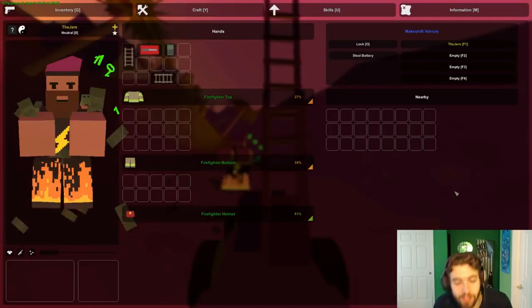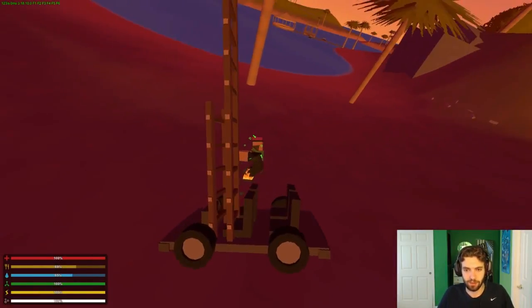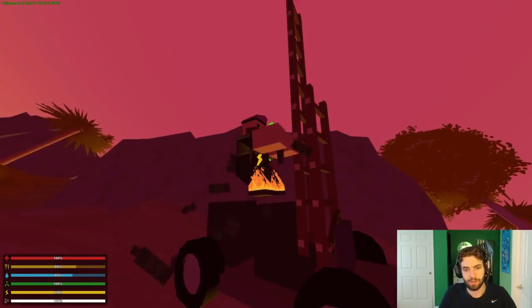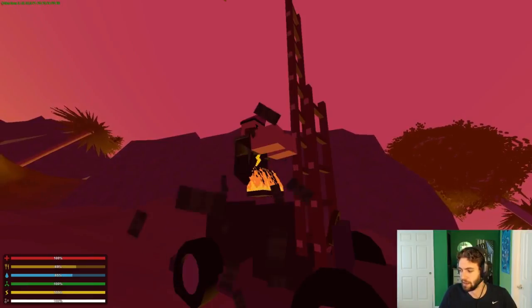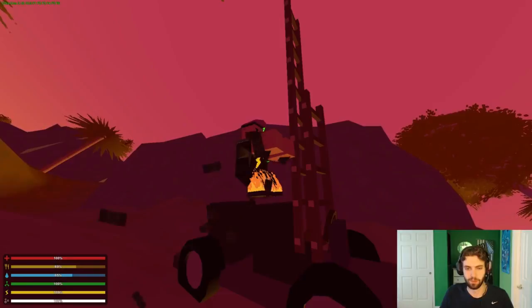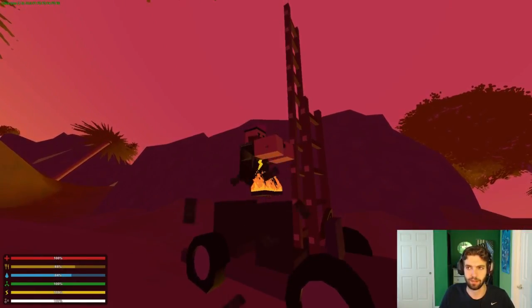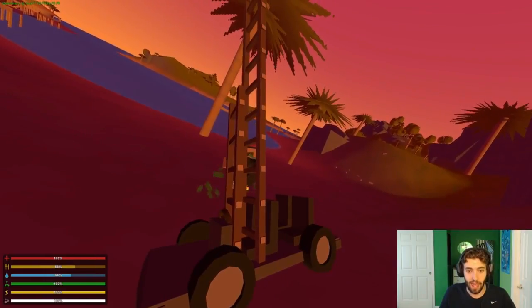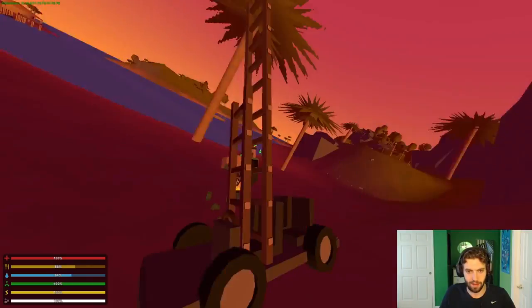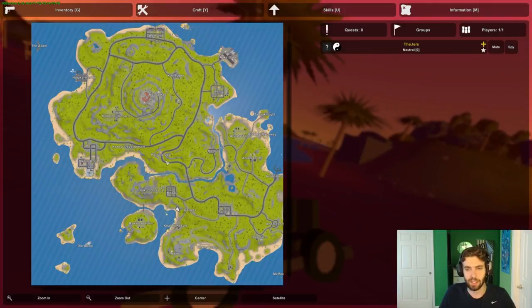Hey guys, it's the Jurors here. Today I'm going to show you the easiest way to get Alice packs and night vision goggles - NVGs. You can be very late into the game and still not have NVGs and Alice packs, so I'm going to first go over the common ways to get them and then go over the best way.